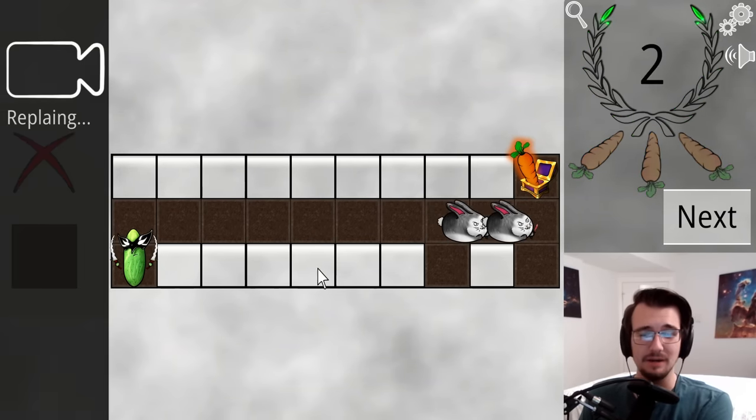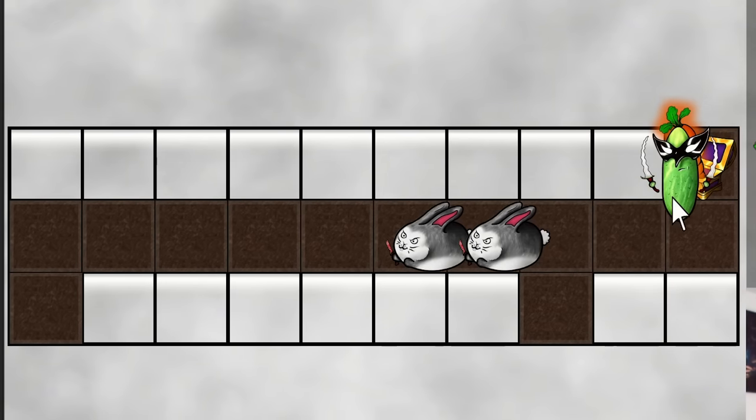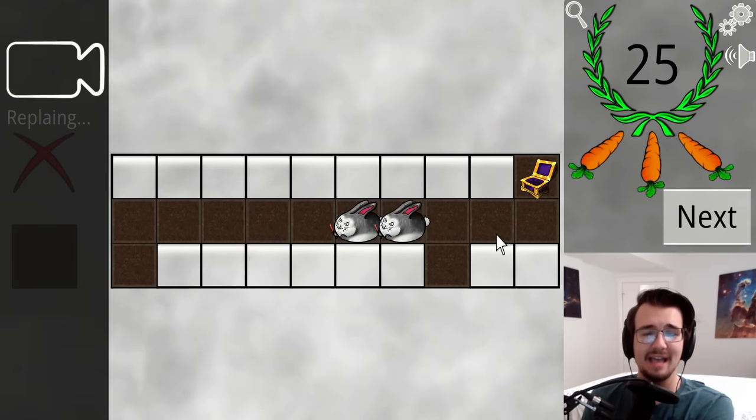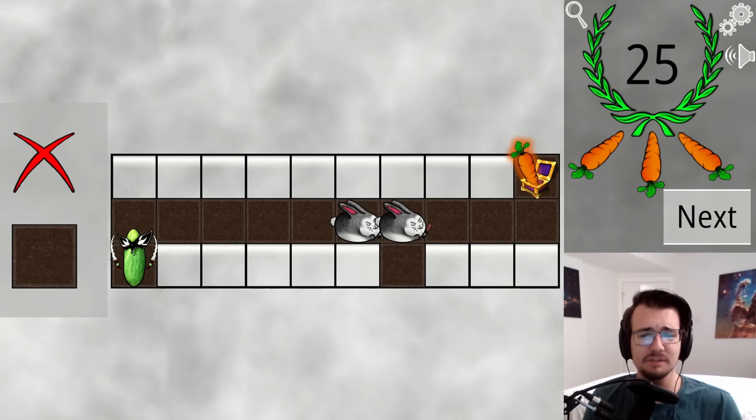I didn't expect that to work — I thought he was not going to do anything. He still has to follow the bunnies, but he's following them from further behind, because he actually has to get behind them again and wait for them to bounce off the wall. But then wouldn't there be an even better spot if it went here?